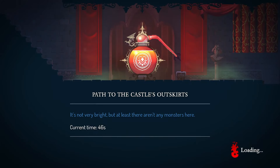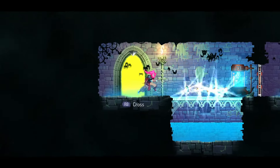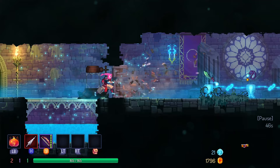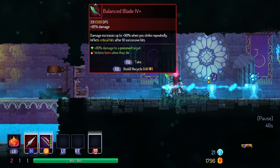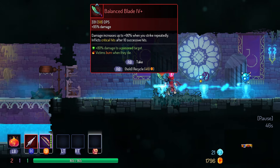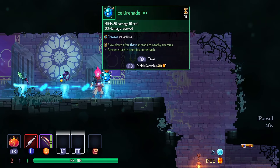You all have helped me quite a bit in the comments as well — specifically with things like, hey, you forgot to put Leghugger back out. Reveals invisible enemies. Well, that is kind of interesting, isn't it?